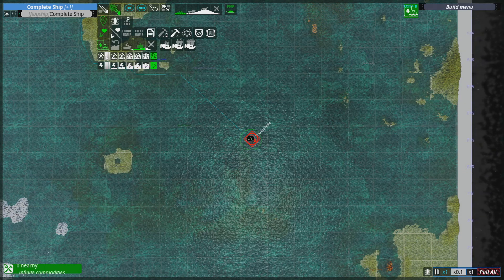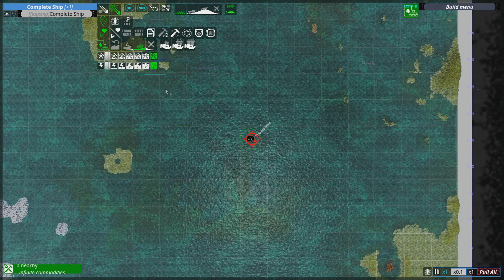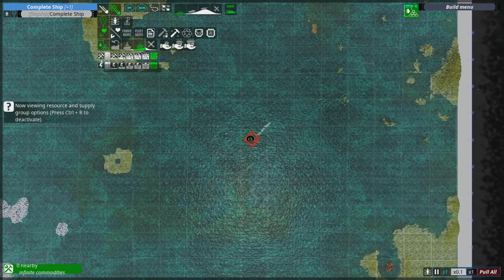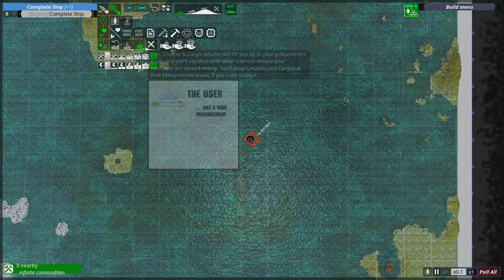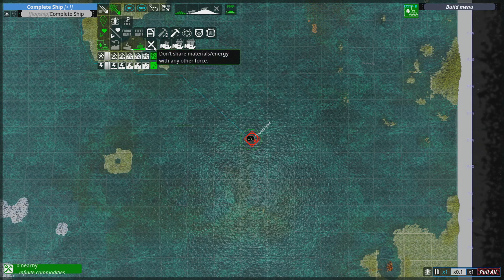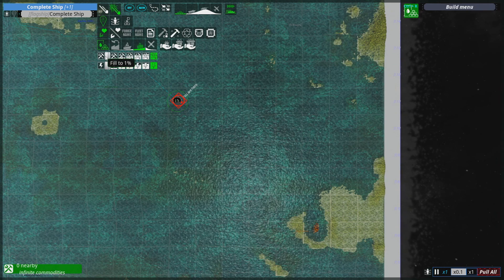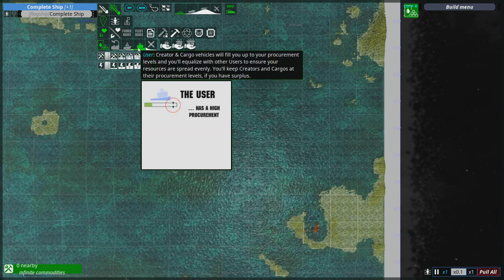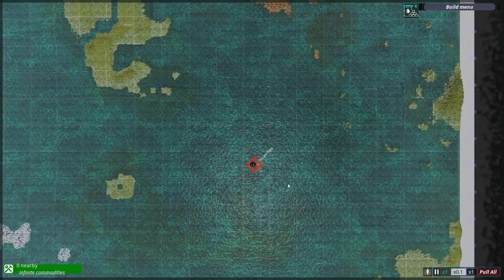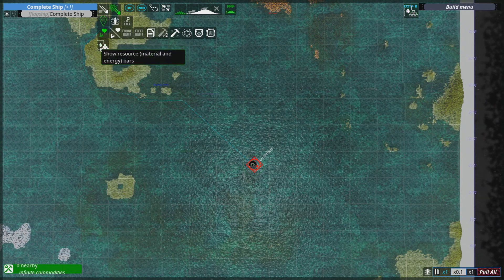You can also set which supply group it belongs to, though I can't seem to remember how to do that right now. You can also set it to not share any materials with any other force — generally don't do that. Supply groups may not be a thing anymore, or I just don't remember how to use them. Doesn't matter — I've beaten many a campaign just by remembering the basics of this.